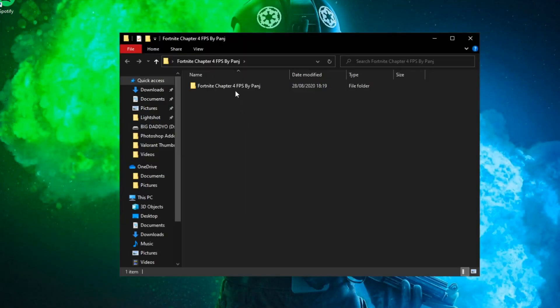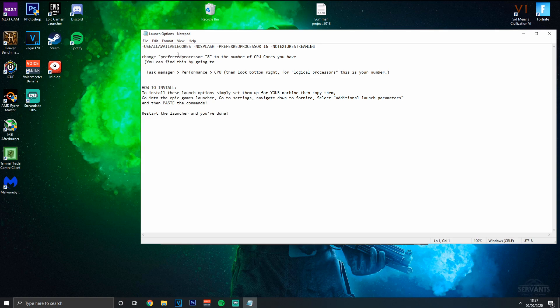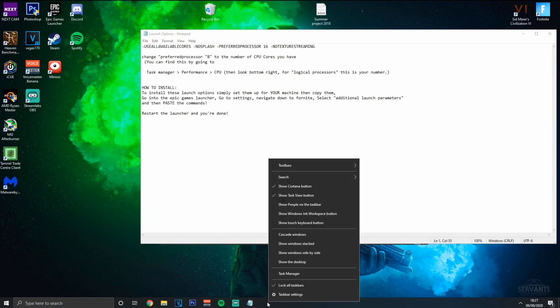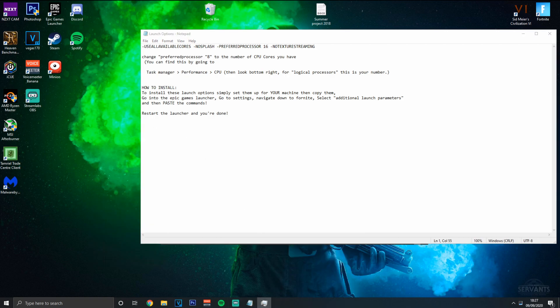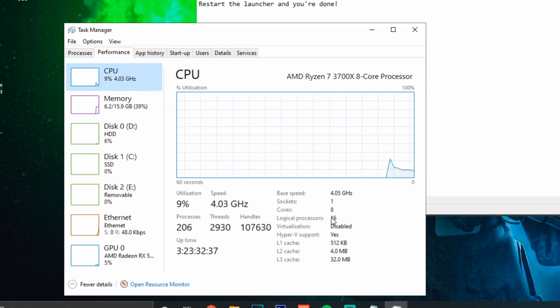Go back into the folder and open the launch options. The number in the launch options will differ depending on your processor - for me it's 16 because I have 16 threads. If you don't know how many threads your processor has, open Task Manager, go to Performance, and find your CPU. Look for 'Logical Processors' - that's your thread count. Generally it will be double the number of cores.